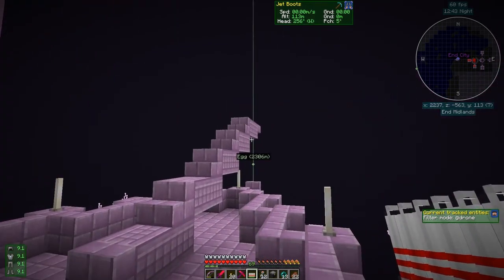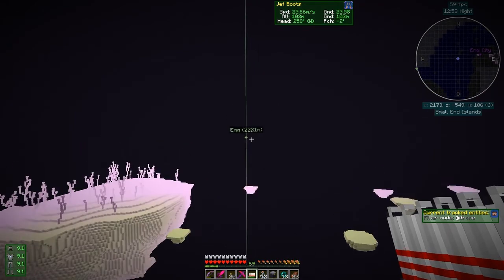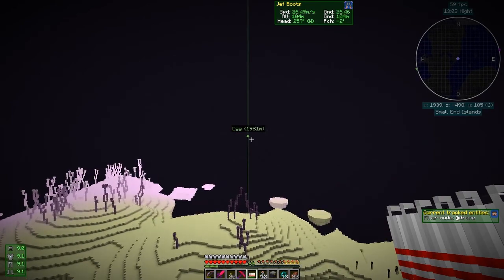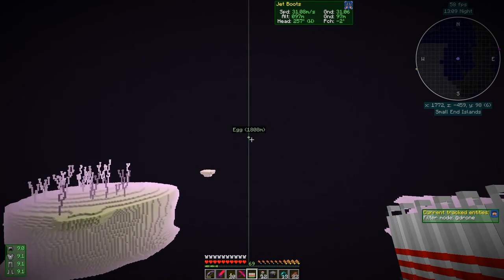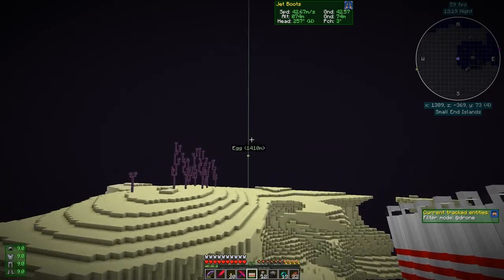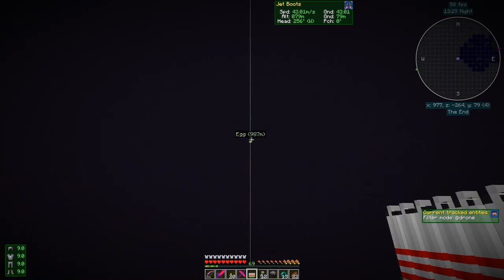Over there is home, so let's fly over there — turn off flight and use builder mode again because you fly much faster that way. My armor is starting to lose pressure, probably because we've run out of fuel. What I did at base is use some chunk loaders around where the coal generator is. I'll see you when we get to the portal.